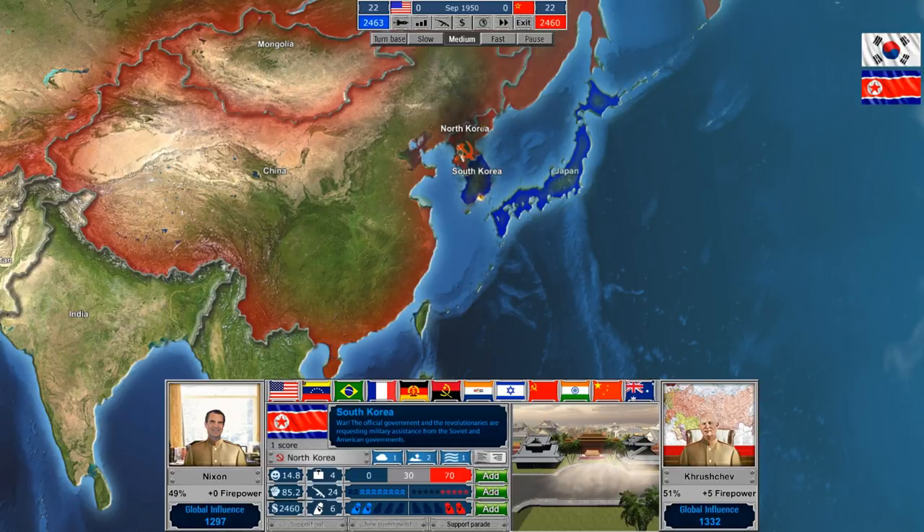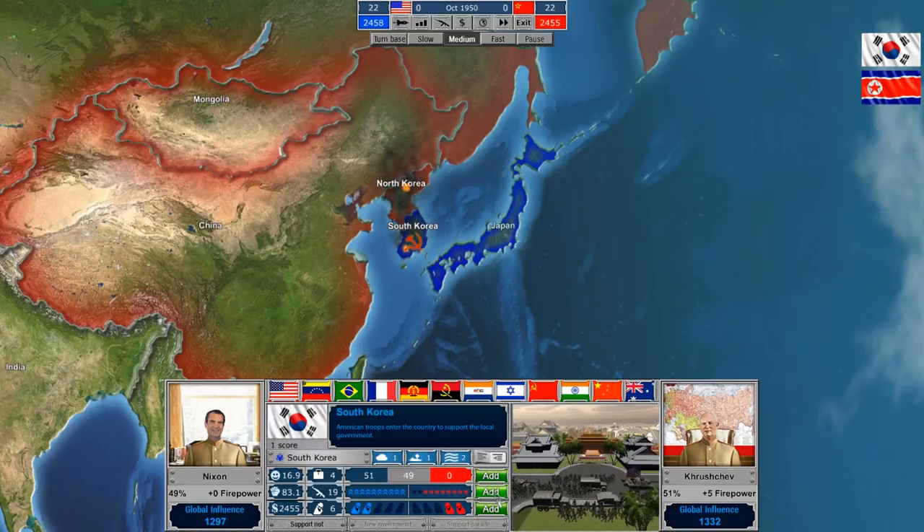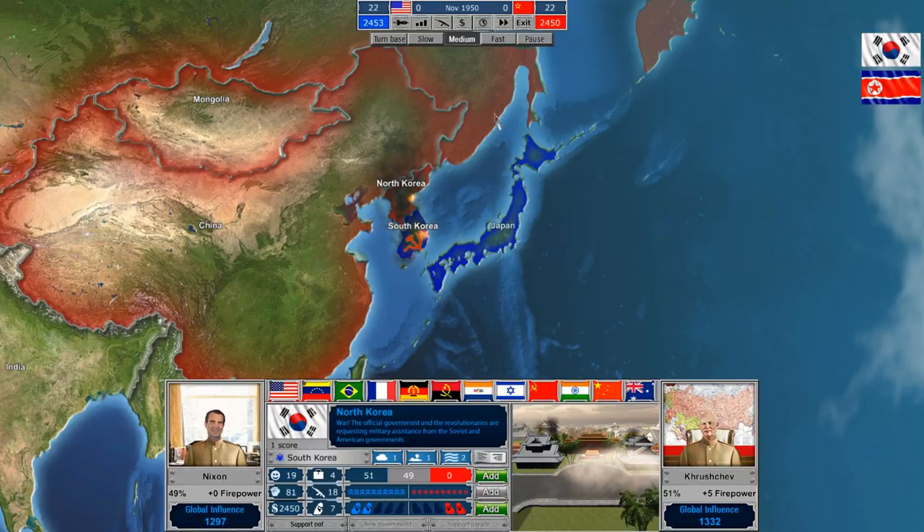It sounds like the Americans are just going to keep pouring troops into South Korea as much as necessary. Meanwhile, in North Korea, they now outnumber us as well. We need to keep our military support in North Korea up in order to prop this government up. Because if this goes down to zero and there's a war going on, we could see our troops overwhelmed and North Korea be unified with the South. I'm not quite sure if there's a trigger to having China enter the war on our side.